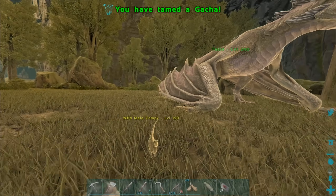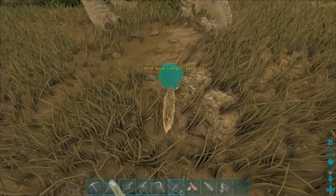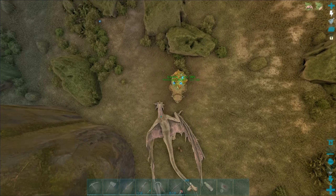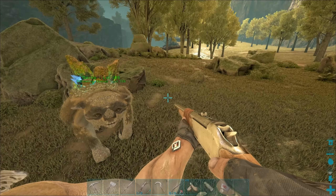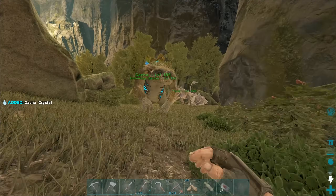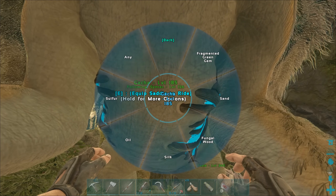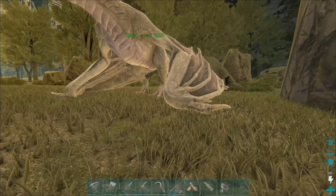There we go - nice! We got a compy, a level 150 compy. Should I tame it? If this knocks it out I'm gonna tame it. Nope, didn't knock it out. There's actually a gotcha crystal over here so I'm gonna go grab that. What do you produce? Sulfur - not a super useful thing to be honest. It was a good level but that doesn't mean it's gonna be a good creature.